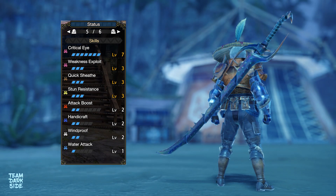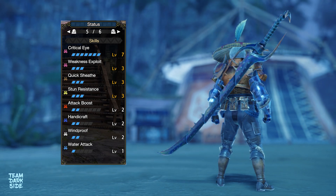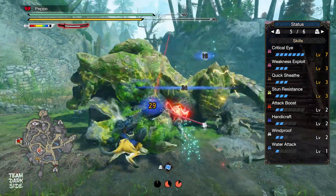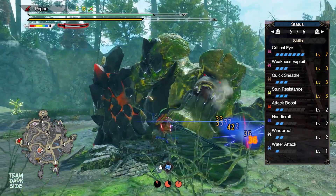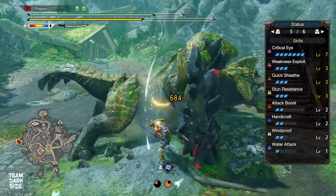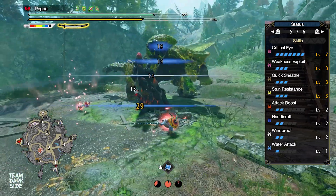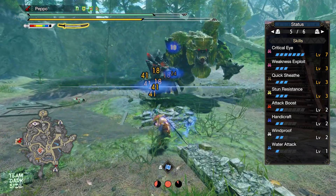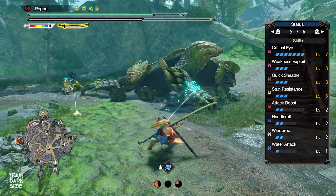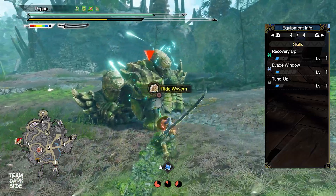The build comes with Quick Sheath Level 3, which is still the most important skill for Longsword in Sunbreak because of both Special Sheath and Sacred Sheath — two very frequently used switch skills. Critical Eye Level 7 and Weakness Exploit Level 3 get us to 95% affinity on weak points. Attack and Handicraft Level 2 can still nicely be upgraded with any charm you personally have and just gives a little extra damage and sharpness. Stun Resistance Level 3 for the single slots is a great skill for Master Rank, which makes hunts a lot safer. Another alternative would be Defense Decorations, and Evade Window Level 1 comes from the armor piece as a bonus.